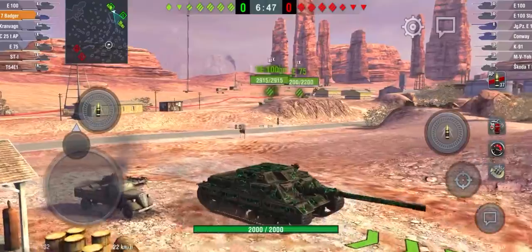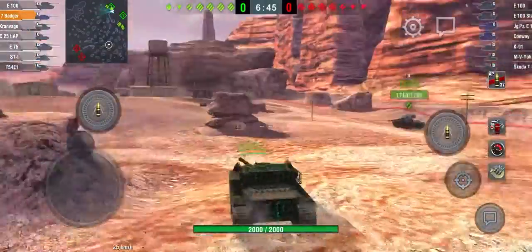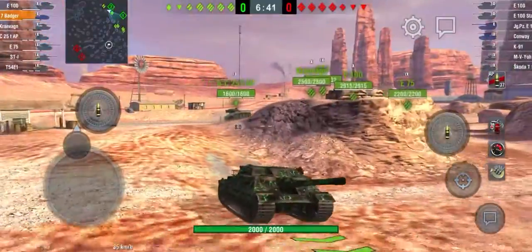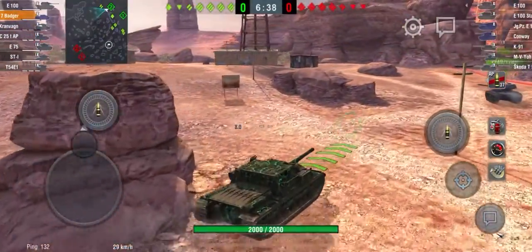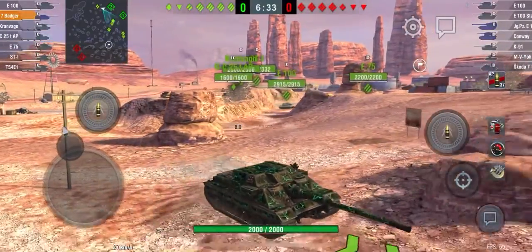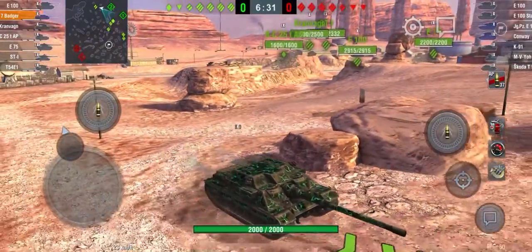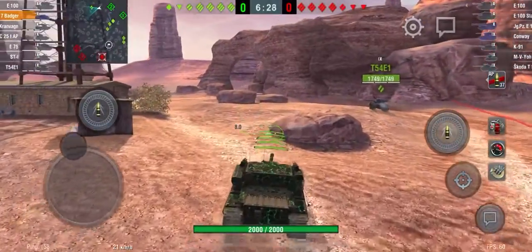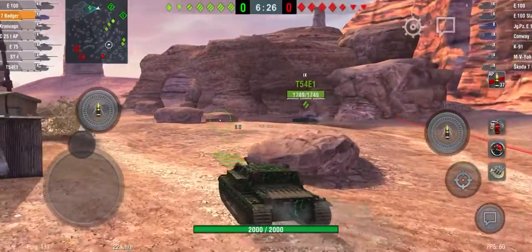Push here — it's fine even if the heavies go left. Just as I say that, why is the Bat.-Châtillon going heavy? Is he going heavy? The Bat.-Chat is actually okay — he's just pretending to be a TD. Haven't really seen that strategy before, but I respect it.